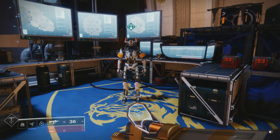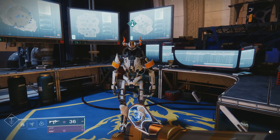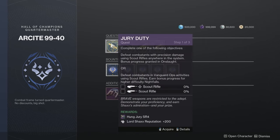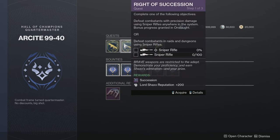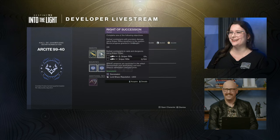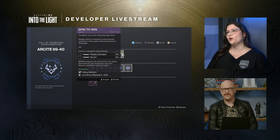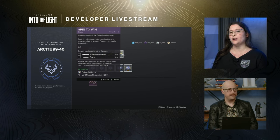There is a secondary vendor right next to Shaxx — one of his bots — that serves quests and bounties you can do while playing Onslaught. There are a couple of quests to get the curated version of a few weapons coming back via the Brave Armory, which is the new Shaxx archetype of vendor weapons. With the Brave Armory, it is going to be 12 reissued weapons, all of them with a new origin trait.